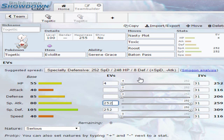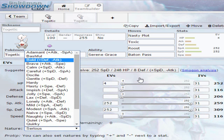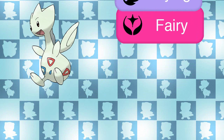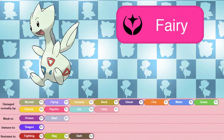You can go for Heal Bell over Roost to be the healer of your team. An interesting thing about Roost: Roost restores half of the user's maximum HP. If the user is a Flying type, it will lose its Flying typing, thus being treated as a single-type Pokémon until the next turn. If a non-Flying type uses Roost there are no side effects. If a pure Flying type Pokémon uses Roost it will become a Normal type until the end of the next turn. For Togetic, it'll just lose its Flying typing, which can be both a blessing and a curse — it'll mean Togetic will lose its Electric and Rock weakness but also its immunity to Ground.